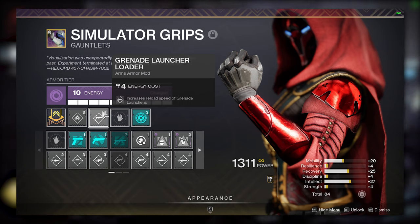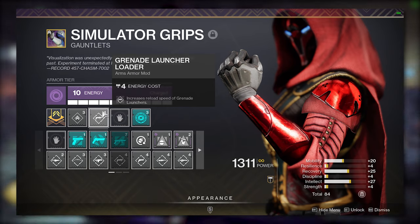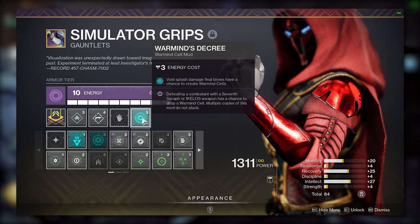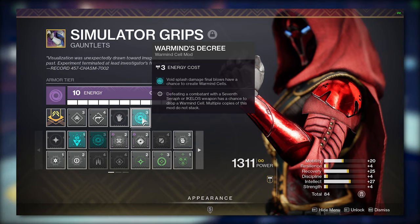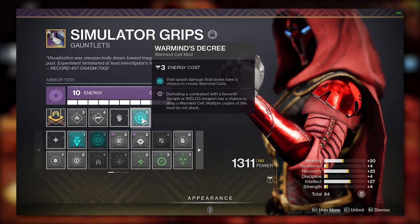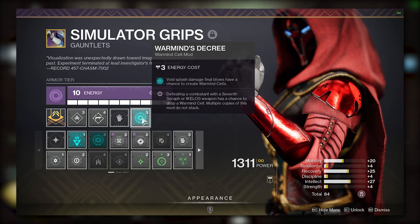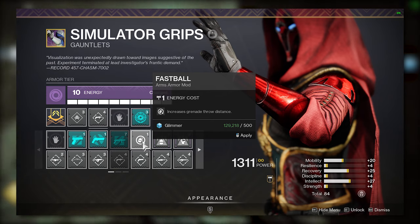For my void arms, I will be running one Grenade Launcher Loader. Running two of these mods provides diminishing returns and is really not necessary, and you will definitely want to keep that combat mod socket open. I will be using Warmind's Decree in this slot — this is the mod that allows void splash damage to occasionally generate a Warmind cell. It seems to spawn at the same rate as generic Warmind cells but allows the Fighting Lion and my Memory Interdict to spawn cells. If you do have an open mod socket on your arms, I would definitely recommend Fastball. But once you go fast, you never go back.